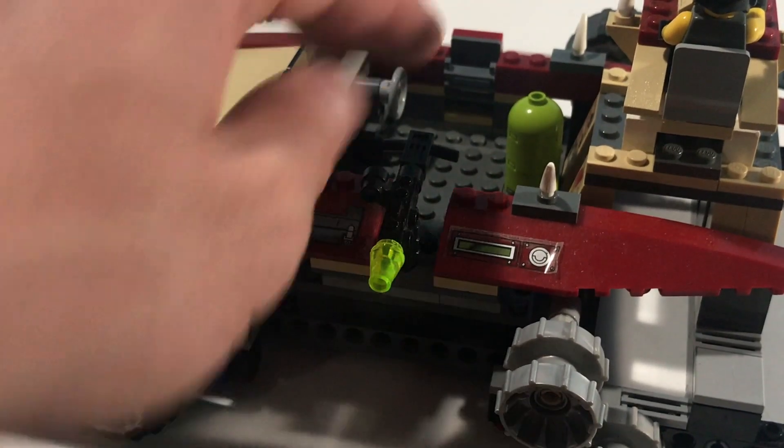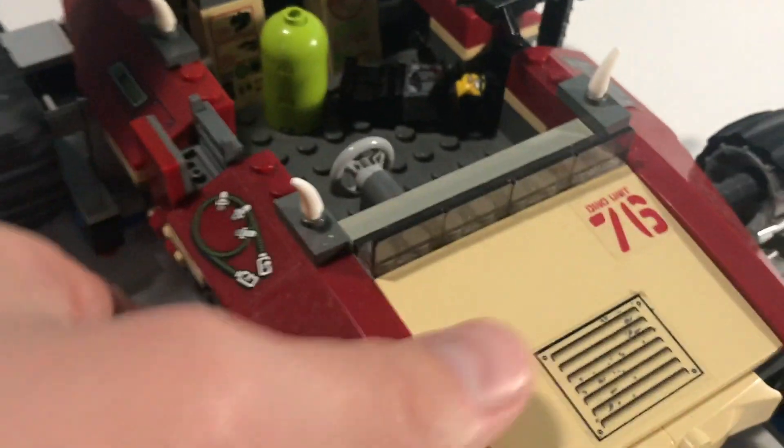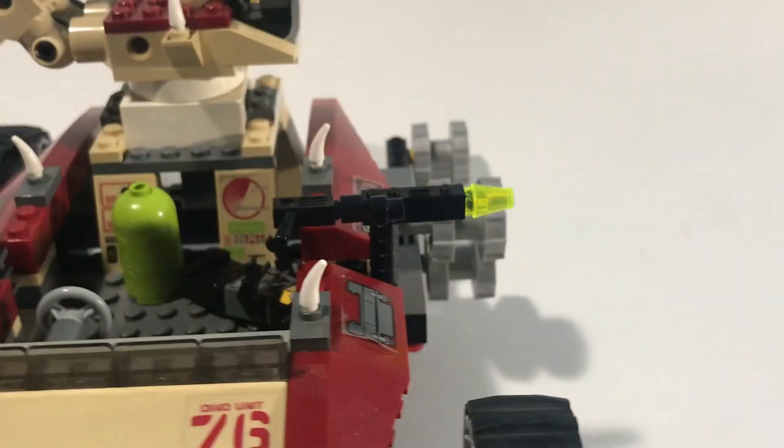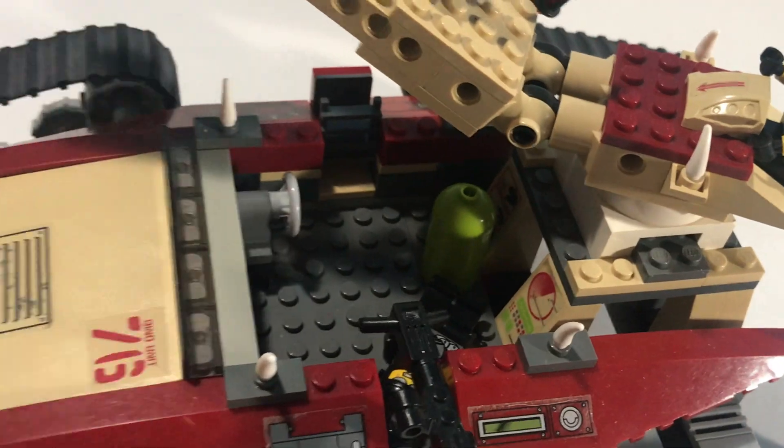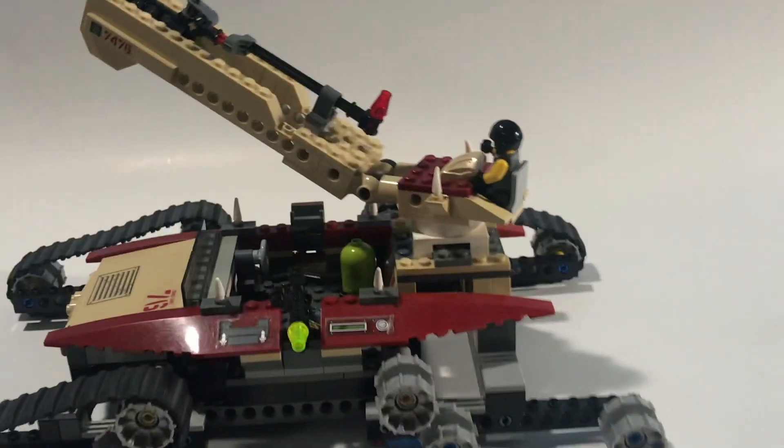There's a very nice mounted turret gun up there. Also, there's kind of a little ladder — you can swing that down and allow some guys to climb up and get in. We've also got these tooth pieces, maybe some spikes or thorns — a nice little added detail. This thing spins around. One thing I should note: there should be a stickered tile there with a control panel, but unfortunately I could not find that. I'll show it when we take a look at the box.